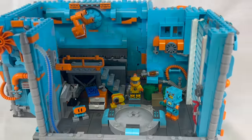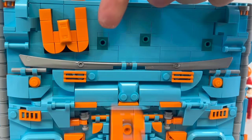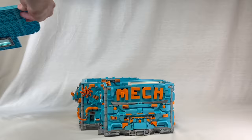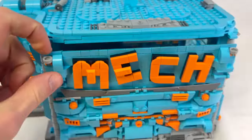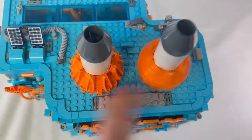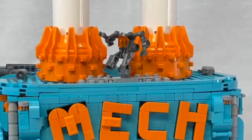As much as I want to say that wraps up the interior, we actually need to change the sign to match the current output of the factory — that makes a huge difference. And with a removable roof featuring a built-in skylight that casts a cool blue glow inside, the solar panels, and two of the smokestacks from last time, we're finally able to start making the mechs.